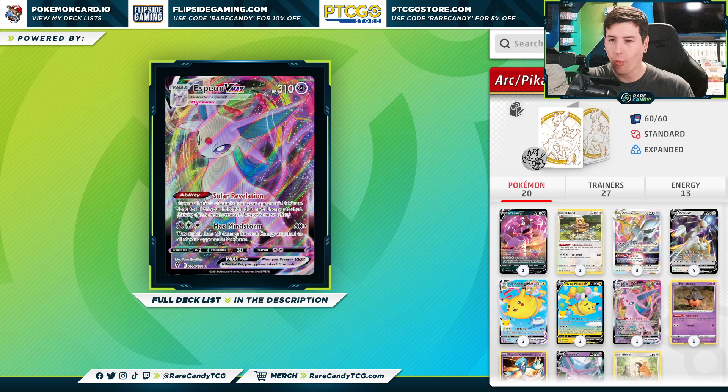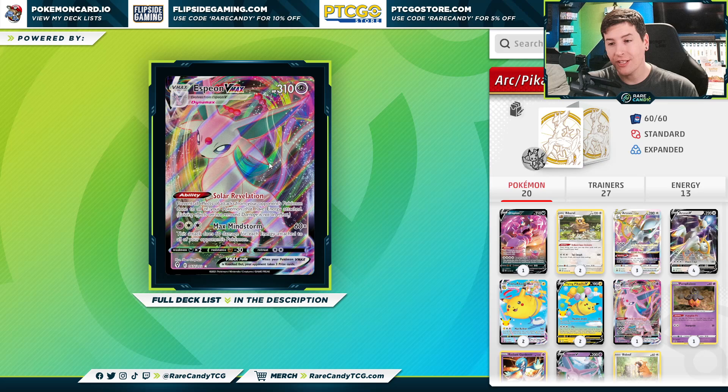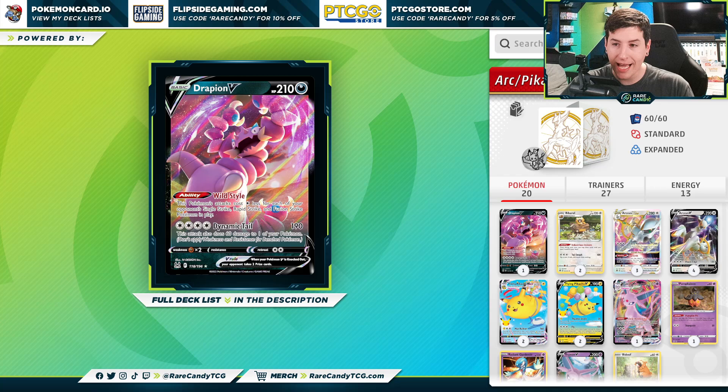Our other VMAX is a 1-1 Espeon VMAX line. Espeon serves a couple of different roles. First, the ability prevents all effects from attacks from your opponent's Pokemon done to your Pokemon that have energy attached to them. So against something like Giratina V-Star, they can't use Star Requiem to instantly KO you. We can also prevent the attack on Sableye, one of the biggest attackers Lost Zone decks have. But Espeon also has the Max Mindstorm attack — it does 60 for each energy attached to all of your opponent's Pokemon. Whether it's Miraidon, Lugia, or opposing Arceus decks, if they've committed a bunch of energy, you can take back-to-back huge KOs.